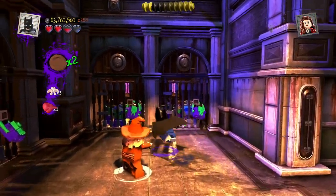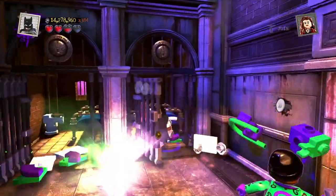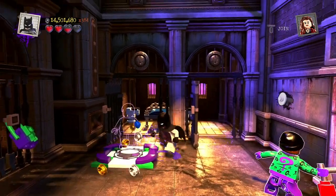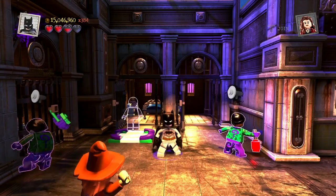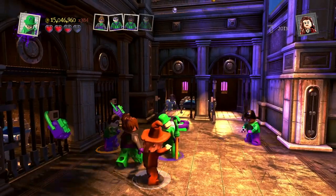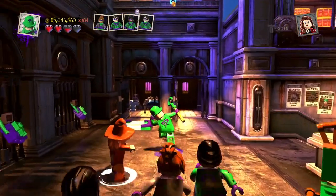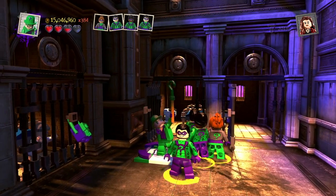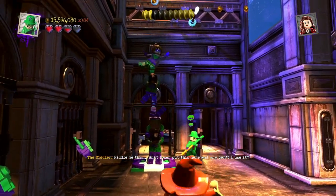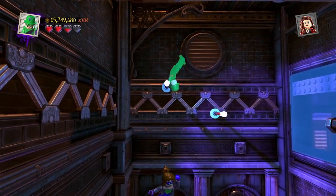We need to break our henchmen out of jail so they can help us. We can stand on this and hit the right bumper button until the prompt comes up for someone with the command ability, like the Riddler. Hit the right button when you get near the outlined henchmen. Now we can jump up this human ladder. If you start spinning the wrong way, hold the left stick to the right and he'll start spinning the right way.